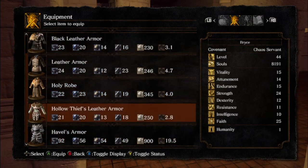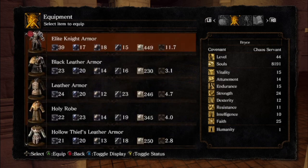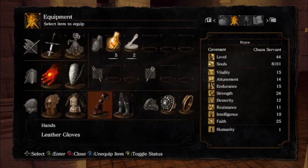Havel's armor looks kind of goofy but is by far the best. You cannot upgrade the armor, and even if you did upgrade other armor sets, few are better than Havel's. It's got great curse resistance, great defenses, and super high poise. Of course you do need Havel's ring for it. We're not going to wear it just yet — we're going to switch to a lighter armor.